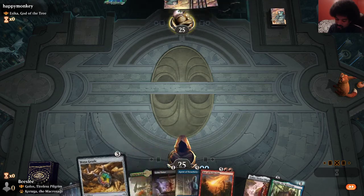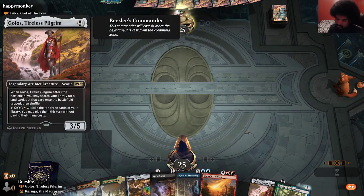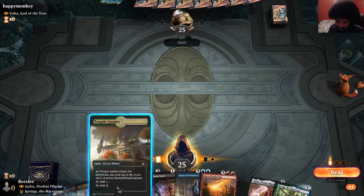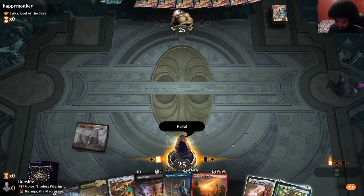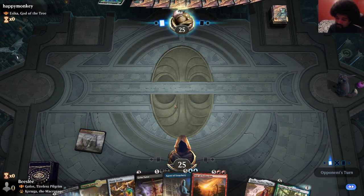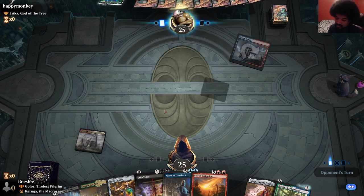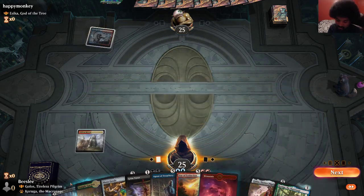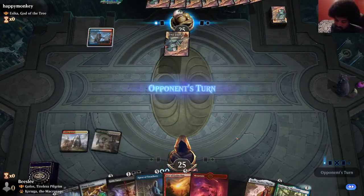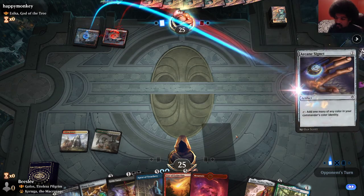Alright, if we draw two more lands, we have the turn three ramp into turn five activation, or just a seven drop like this or this. Hopefully Star of Extinction is good here. If our opponent gets Esika into play before we can blow up one of their lands, we're going to be kind of sad — but that's more likely to happen than not.